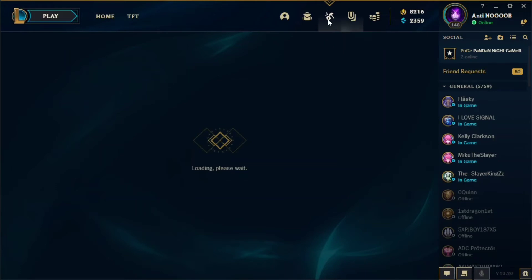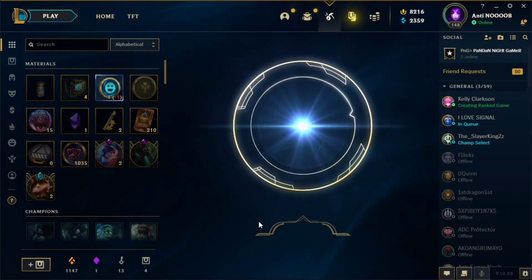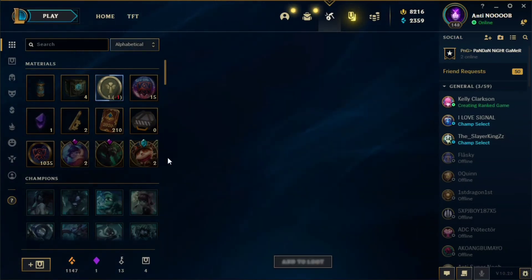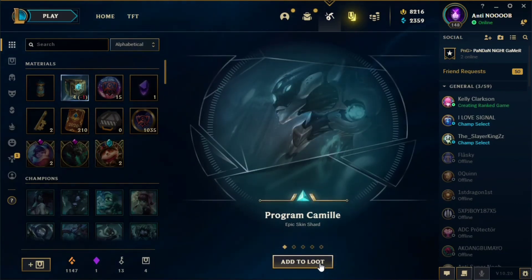Now let me show you what we got in this event. We got this emote — let's open it first. We got Good Fortune. Next we're going to open this random shard spin, which is the latest. Let's go to Blossoms — opening this chest, we got Program Camille.